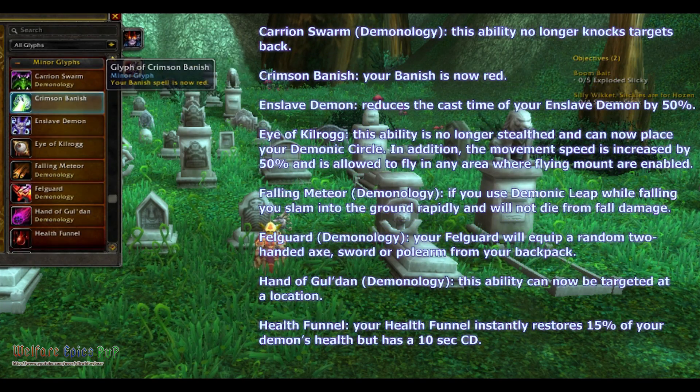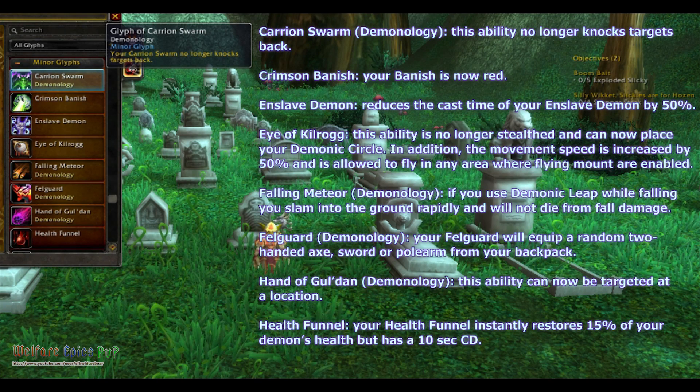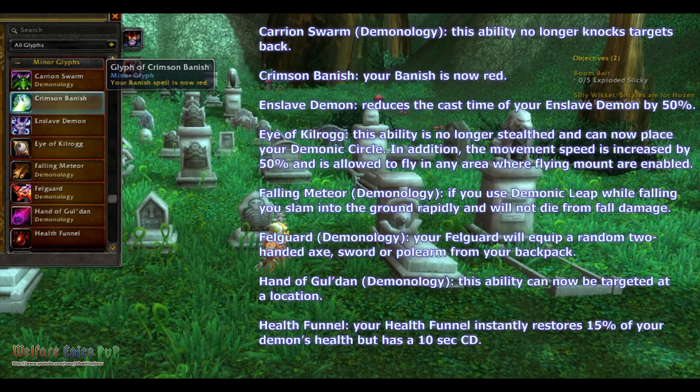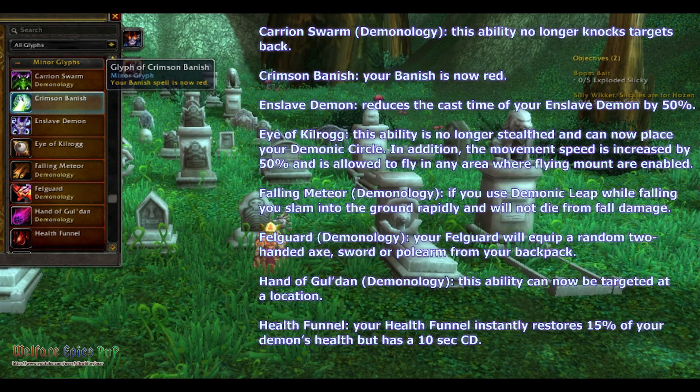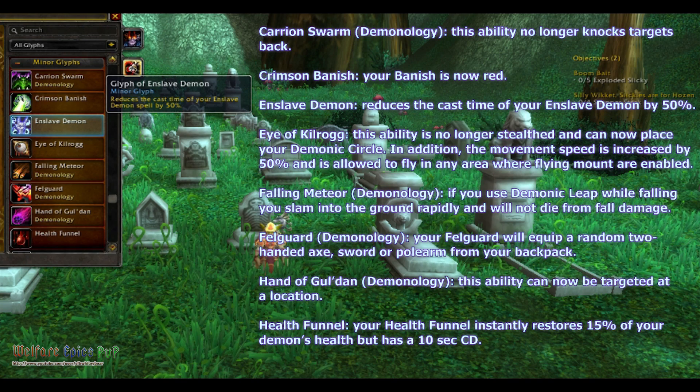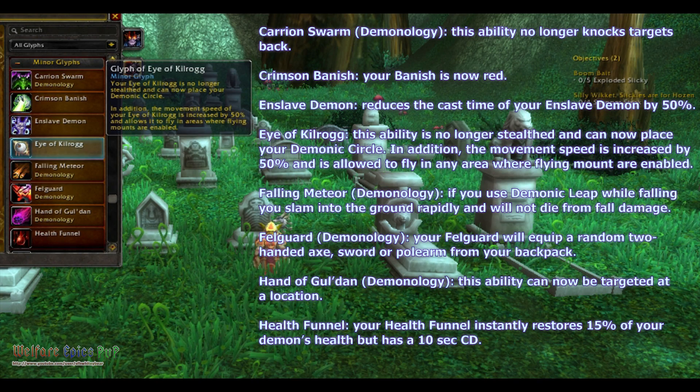For Minor Glyphs: Carrion Swarm for Demonology — this ability no longer knocks targets back. Crimson Banish — your Banish is now red. Enslave Demon — it reduces the cast time of your Enslave Demon by 50%. Eye of Kilrogg — this ability is no longer stealthed and can now place your Demonic Circle. In addition, the movement speed is increased by 50% and it is allowed to fly in areas where flying mounts are enabled.